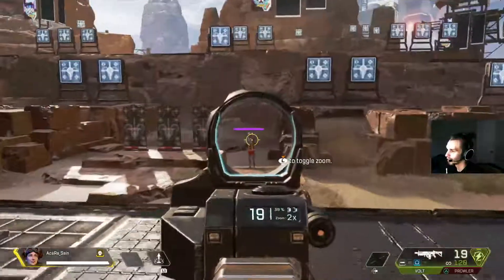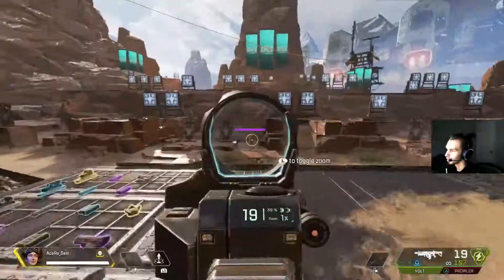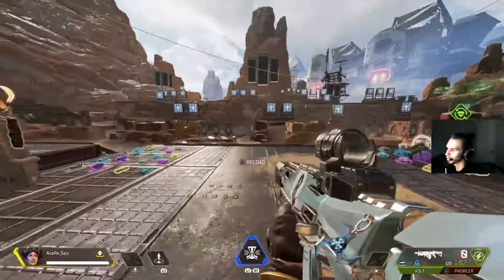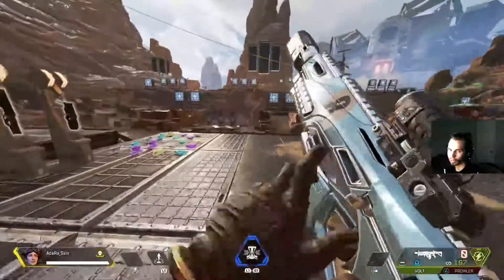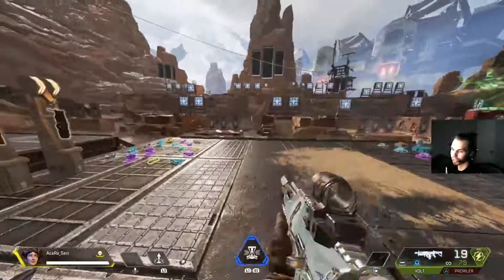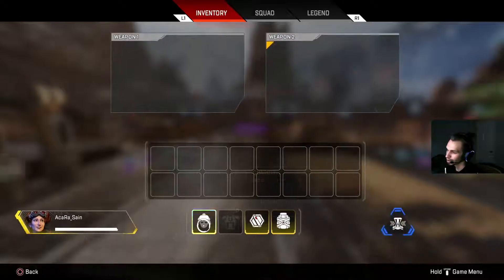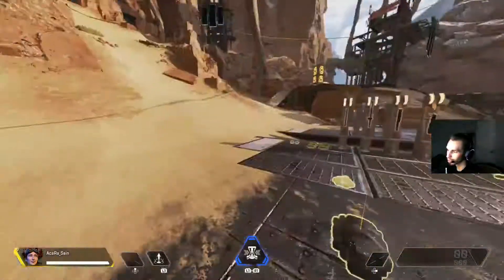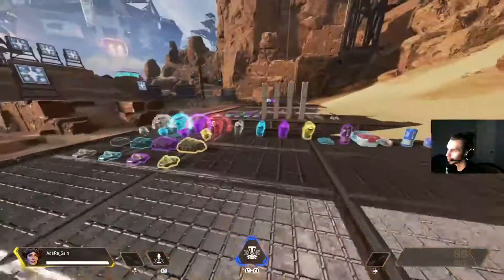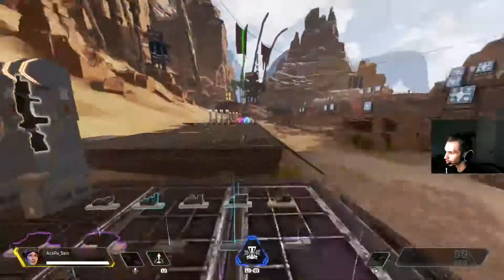For example with my Volt, I'll practice with no barrel stabilizer, then put one on, so it never throws me off whether I have no attachments or a fully decked-out gun. That's the best way to practice in the firing range — it's a simple trick and simple tactic that can really help your gameplay. Do this for just a couple minutes before you jump into games to get warmed up.